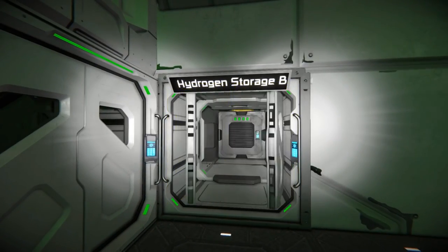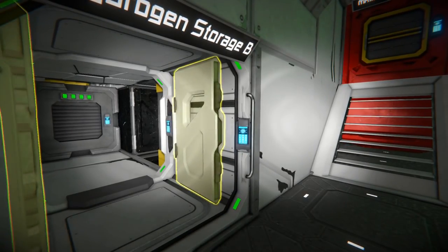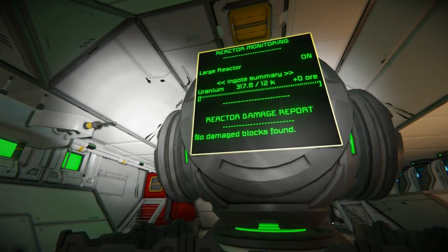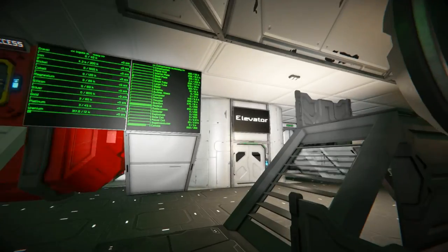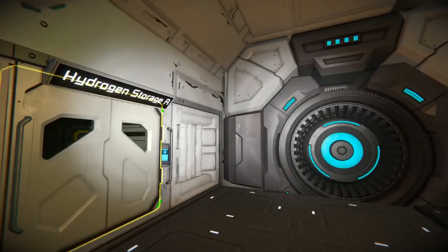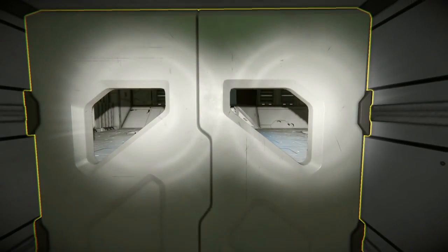We've got some hydrogen storage over here. According to the description, this will do moon atmosphere with ion thrusters, and it can do planetary atmosphere as long as it's got hydrogen thrusters running. We've got the main reactor here, the main cargo access over here, and there's supposed to be an elevator which intrigues me because this is a vanilla build. We have the medical readout there too.